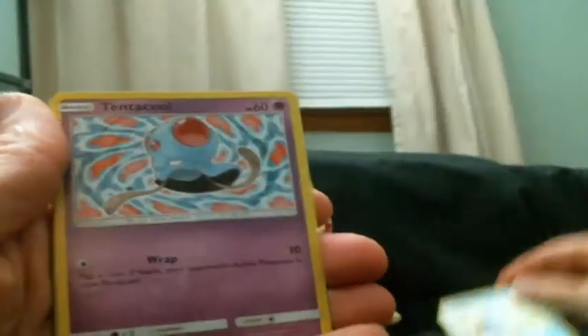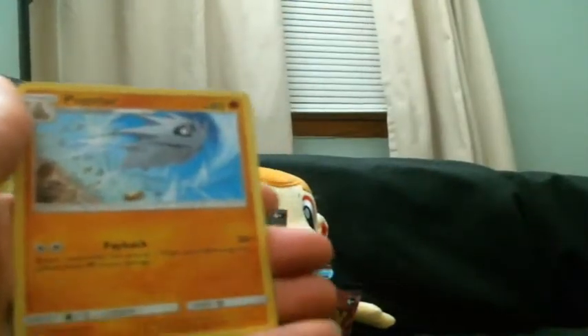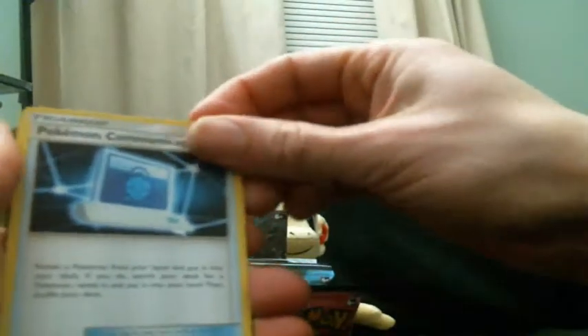Fourth pack: Squirtle, Tentacool, Grimer, Pidgey, Dratini, Grass energy, Pupitar, Pokémon Communication, Hitmonlee — I like that art — a prism Shaymin, nice. I'll get that into its sleeve in a second, and a Mandibuzz rare.